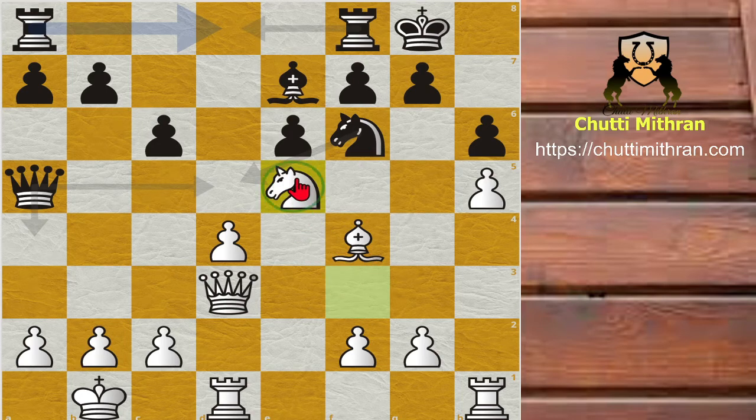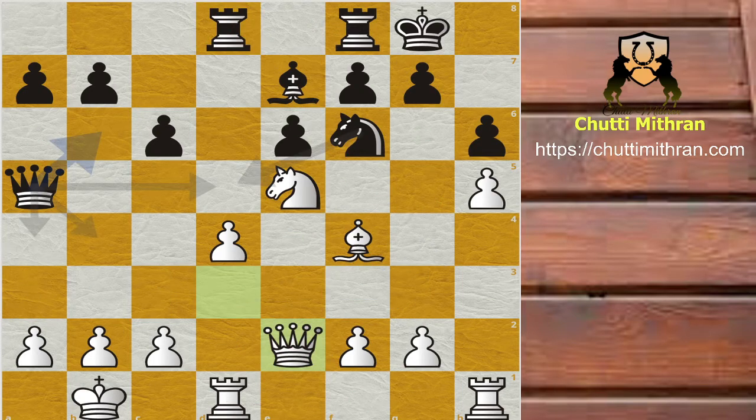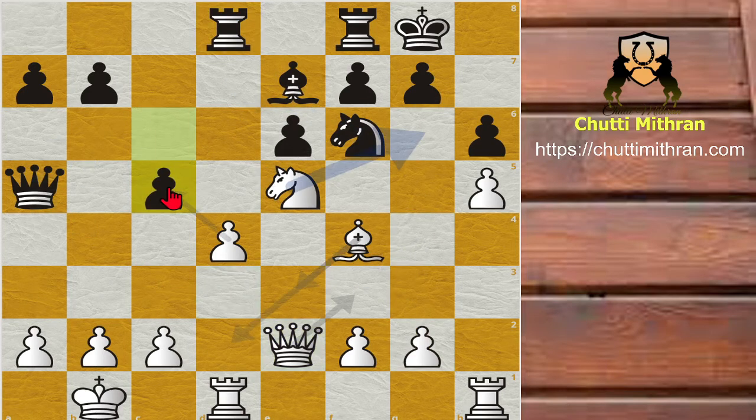White has gained a rock-solid knight outpost on e5 and wants to play g4, bring the rook to g1, and after g5 simply crush black's king. After knight to e5, rook a-d8 — black must seek counterplay. Queen to e2 is a very useful move; for example, if white plays g4, black already has ideas of playing c5. So queen to e2 is played, and c5 follows — black tries to create counterplay in the center.